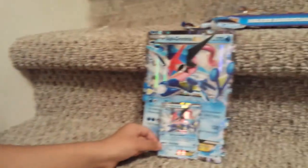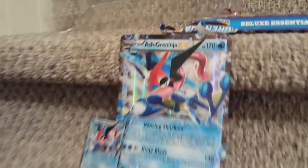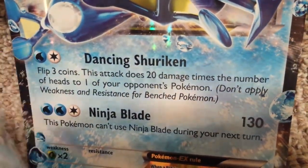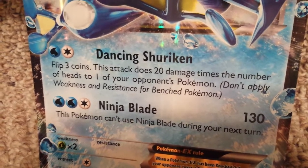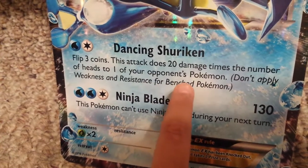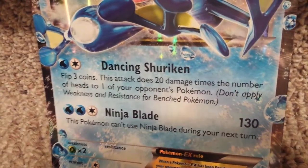This is the big one and this is the normal one. I think he evolved — I think he got three evolutions. So he has 170 — yeah, that's not the damage, that's the health. And this is the damage: 20 damage times the number of heads to one of your opponent's Pokémon. So I don't really know what that means. Let's get started with our packs.